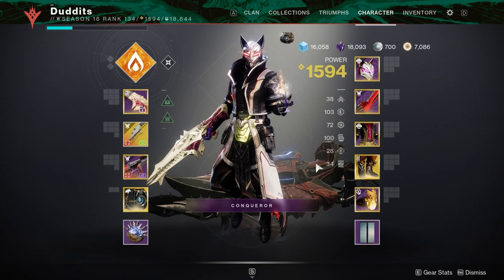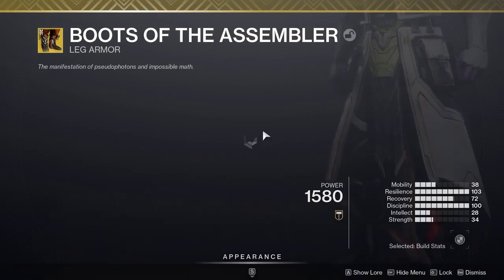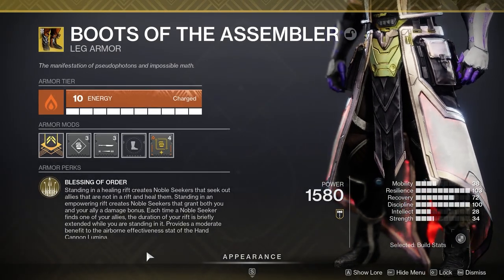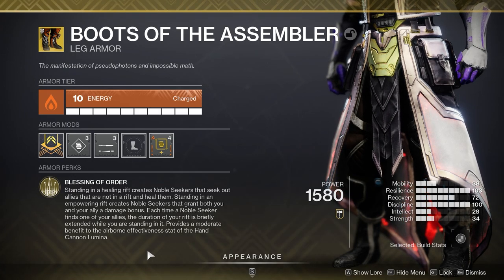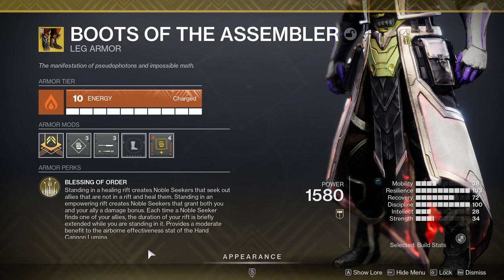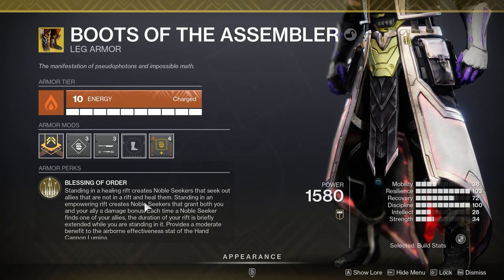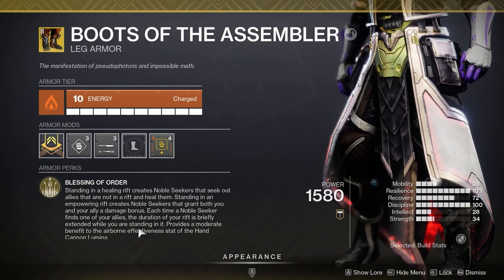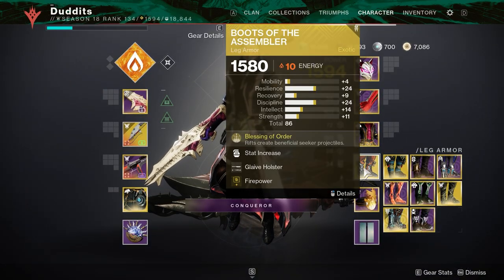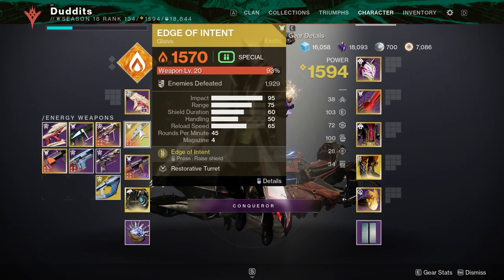I'll go through the full build as we go, but the main parts: Boots of the Assembler is one of the key parts. Every time you put your rift down, it creates a noble seeker that seeks out allies not in the rift and heals them. You can also use the empowering rift — it does pretty much the same thing but gives an empowering buff instead of healing. This video is all about healing, so I've based it around the healing rift. It acts like a little turret, sending out projectiles that seek out you and your teammates for a long period of time.